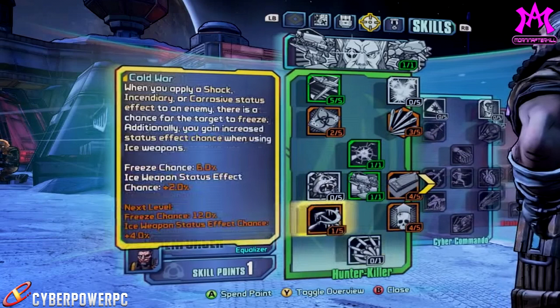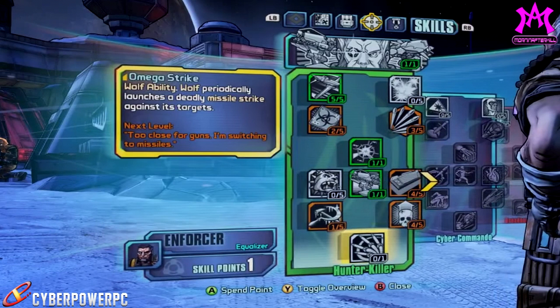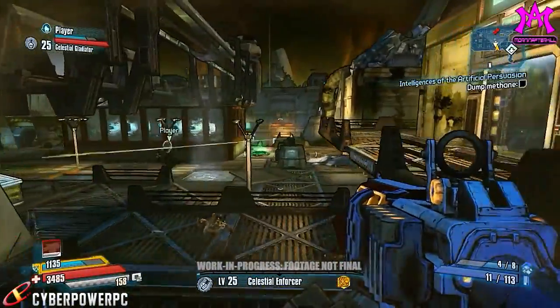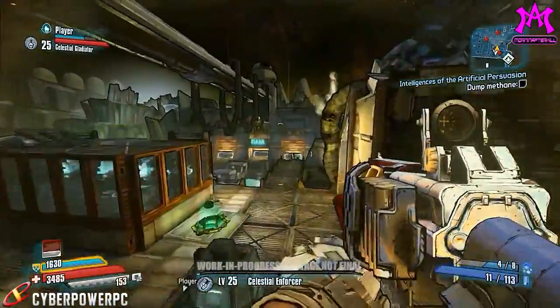Last but not least, we come to Wilhelm's capstone: Omega Strike. This makes Wolf periodically launch a deadly missile strike against its targets. I'm hoping this has a nuke animation similar to Axton's turret or the Badass Saurus Rex's missile — where you can see it coming from a distance. Nukes are awesome, and I'm hoping it's a barrage of three to four missiles that just rains down everywhere.